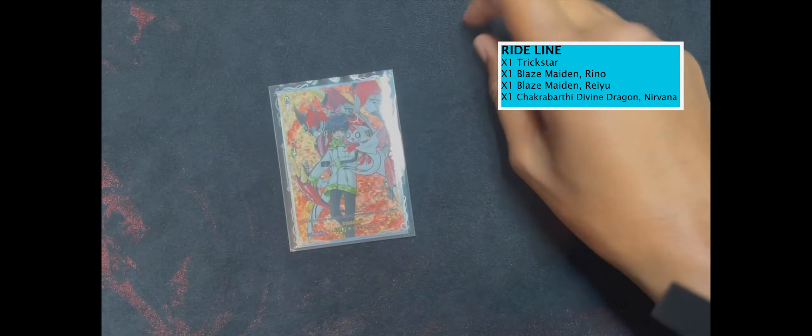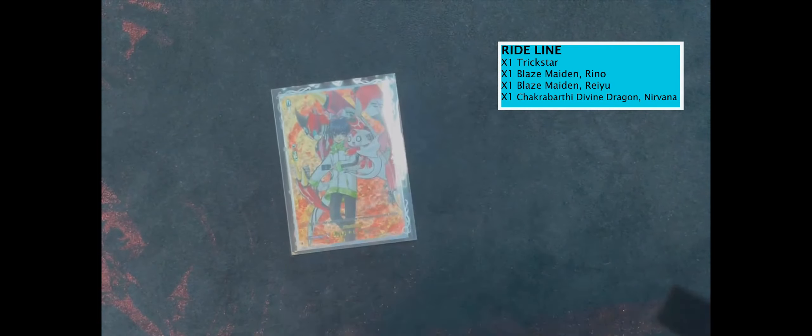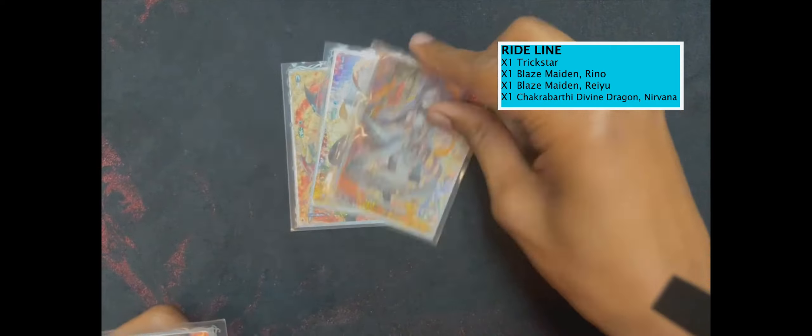Let me give you some spice from my favorite D format deck. Messiah is not in D format yet, but hey, who knows one day. Of course we use our favorite cute little guy here — Trickstar DSR — got my favorite dude on the show. Everything is pretty much standard, basically the standard ride line, nothing crazy.